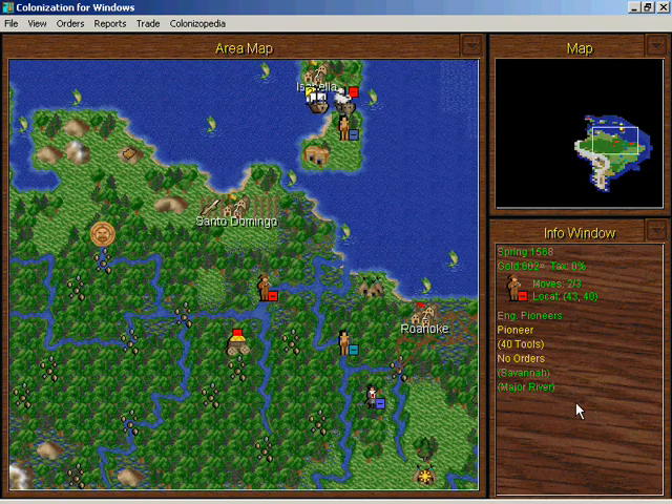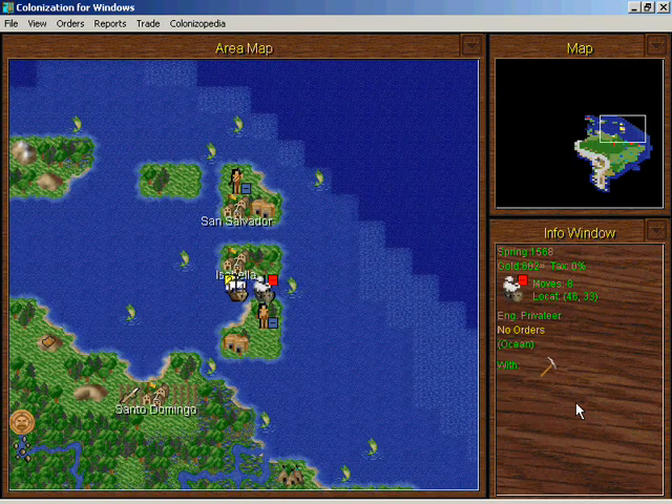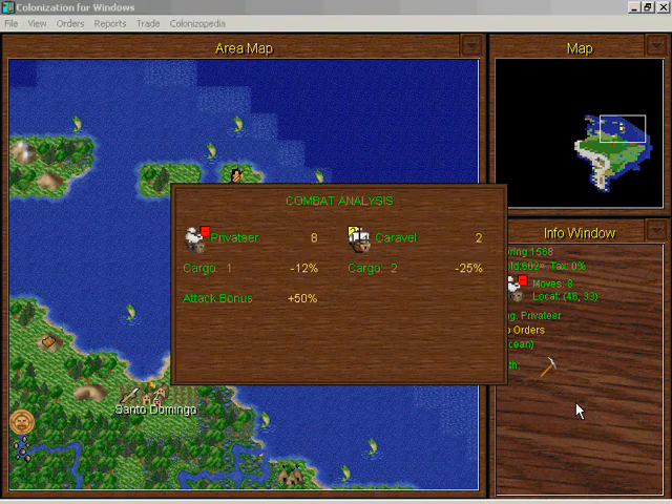Our pioneers are moving over to the west — everything moves to the west — and here is our chance to finally strike against the evil Spanish. We are carrying 100 tons of tools and that actually affects us in the battle, but this caravel is carrying twice as much stuff. You can see their modifier in the battle: minus twenty-five percent. Plus the privateer is much better at battle than the caravel to begin with, so we have a huge advantage.